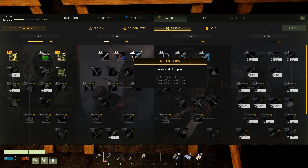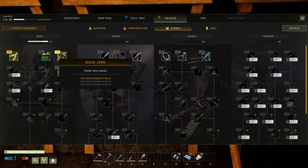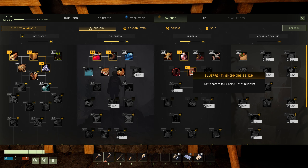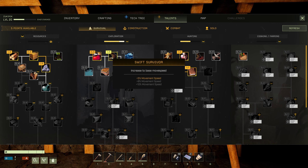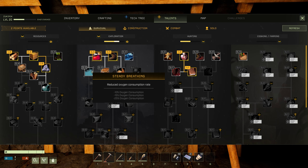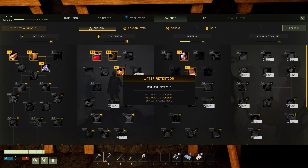I'm gonna put one point into reduce damage from animals. I want to reduce my water and food consumption — is there a way to do that? Movement speed with spears. I don't think survival has to be here, although I don't think base health either. I'm gonna do that — increasing the hunger rate, and water reduction. That's all I can do for now.